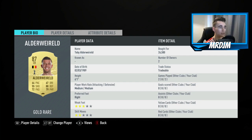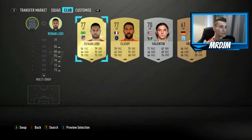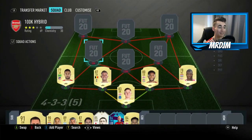Alderweireld has really good positional play, and I think he is a solid centre-back to have in your team. Moving on to the left-back position, we have got the 77 rated Lodi. I think this guy will do a good enough job in the left-back position — nothing sensational, but he'll do a good enough job, which is why I went with him.